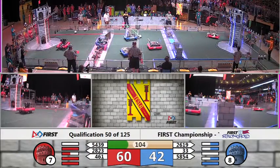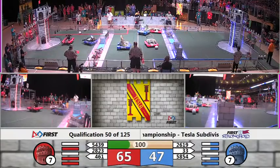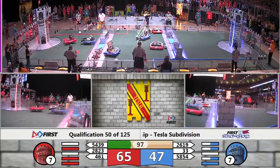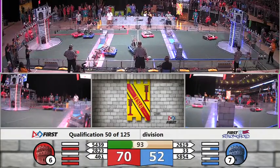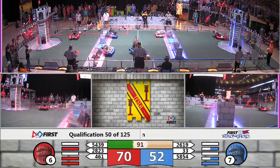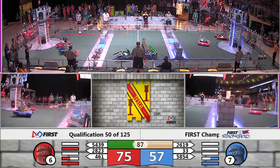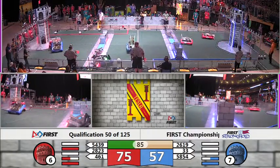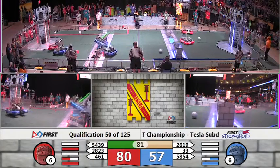Up and in for their partner, the Automatons as well. Killer Bees lining up from the Outer Works — they shoot and score. West Side Boiler Invasion up and over the Sally Port as their partner scores it high. Lining up, rattles around, jumps out.